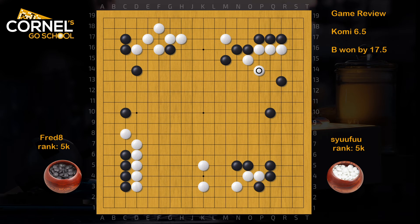On the nobi, just make eye shape. Now here, instead of invading the top, black should attack from the right, in order to push white into the center. White's shape is not going to be great here. White simply runs out, and black continues expanding the moyo while attacking.